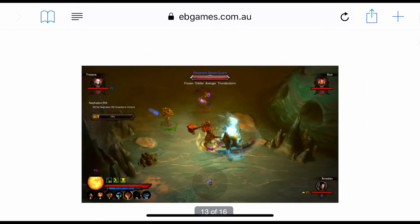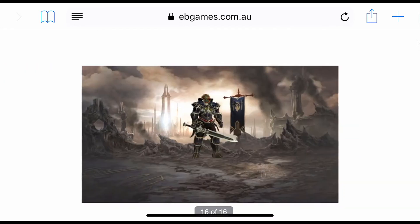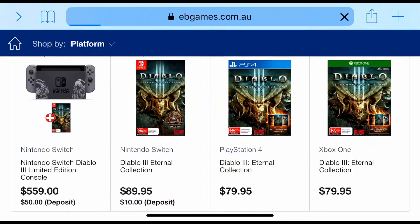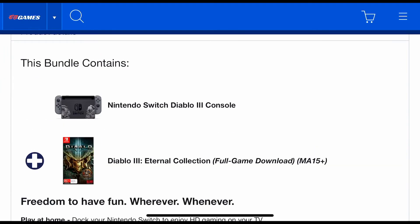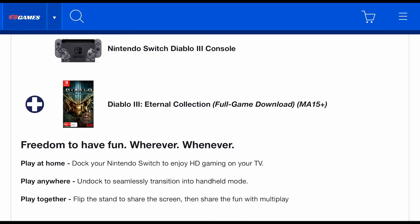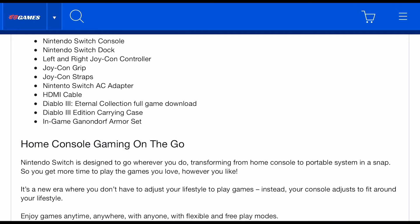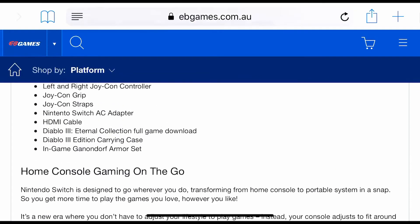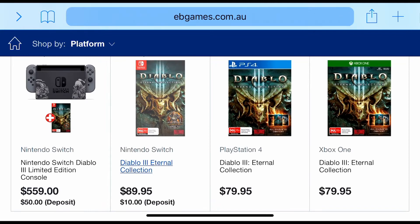Honestly guys, I don't think I'll be getting a Switch just yet, but I really do think it's pretty awesome and the graphics are looking great too. Let's go down and see exactly what we get. This bundle includes the Nintendo Switch Diablo 3 console, the Eternal Collection full game download, the Nintendo Switch dock, left and right Joy-Con controllers, Joy-Con grip, Joy-Con straps, and all the normal stuff.